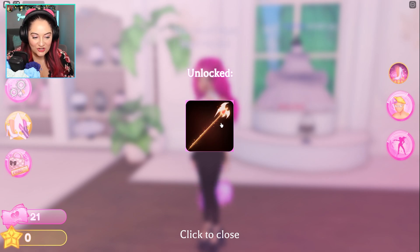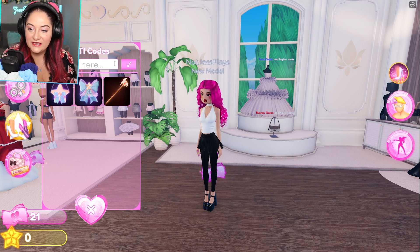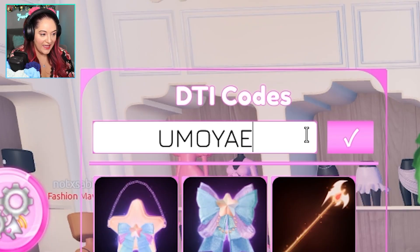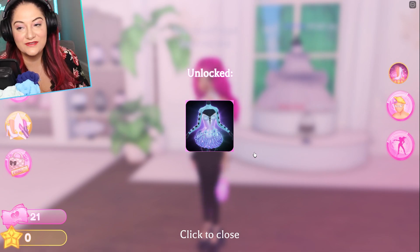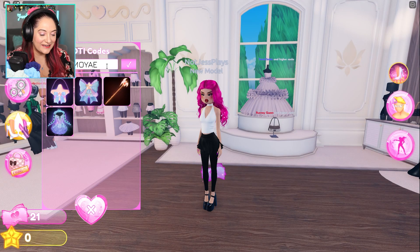The next code available is 'umoye' - that's U-M-O-Y-A-E. Redeem it - it gives you this amazing cute dress that has so many toggles.